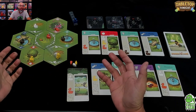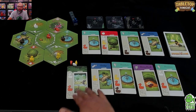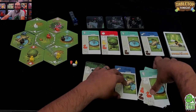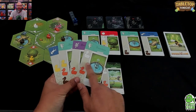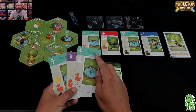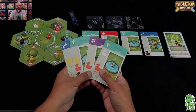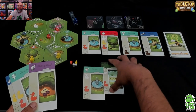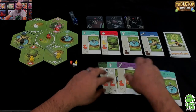The third action is Drop Off — you drop ducks at their preferred location. You build a tableau starting from a starter card. The white duck wants to go to the fountain, and the orange duck wants to go there as well, so you drop them off at those locations and build your tableau.